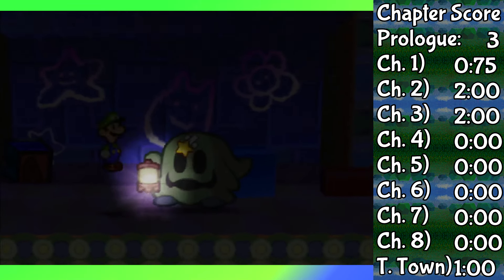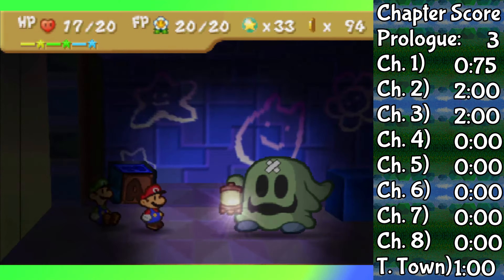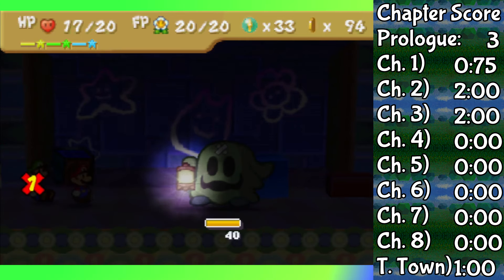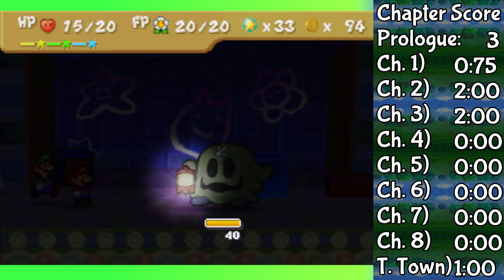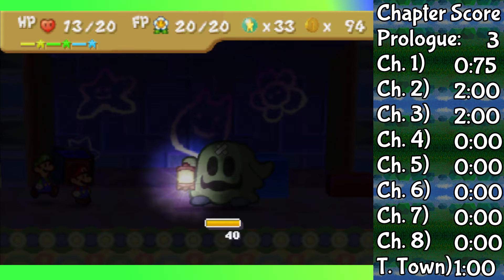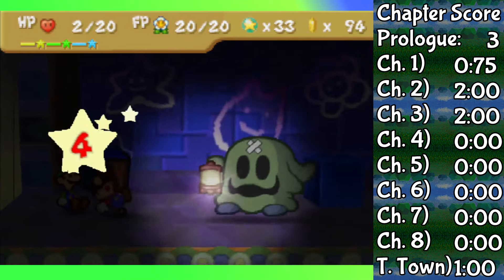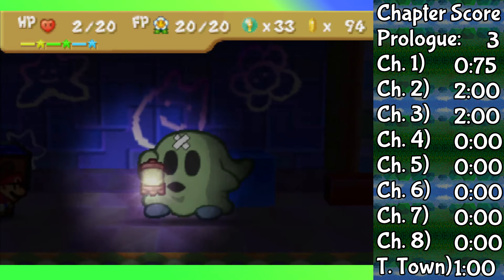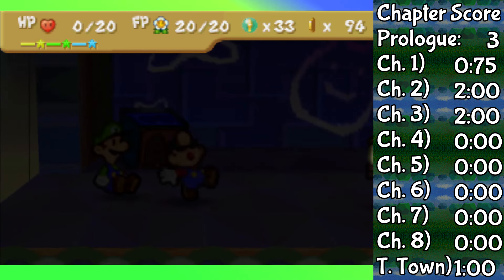I'll be dead straight with you — I wish this fight was impossible, because this is quite possibly the most uncomfortable boss fight in the entire run for me. That blinding light flash that he sometimes does to blind my partner and Mario for a few turns is really annoying to guard. I'm not nearly good enough at this game to guard with both Mario and my partner, and if my partner takes damage, Luigi can't attack for two turns.